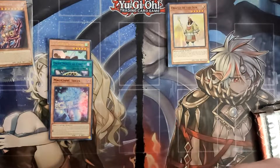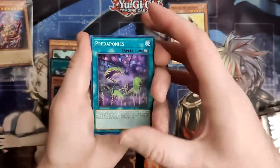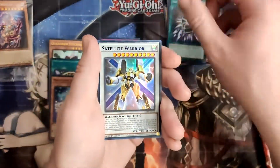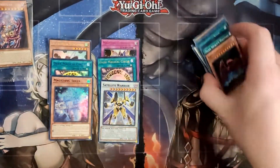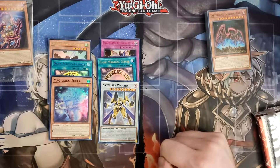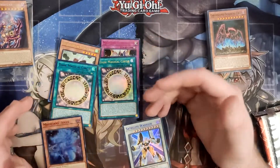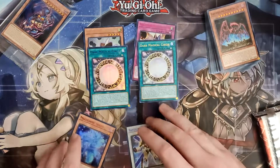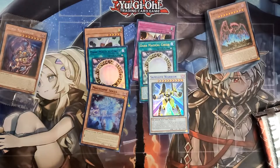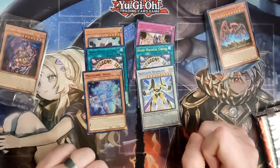So let's see what we get. Magician's Soul is not a bad card to grab, in all honesty. I actually don't know Satellite Warrior, but I kind of like that artwork — it's really cool. Kind of bummed I got two Dark Magical Circles. If you've been following me, you know I'm not a huge fan of getting multiple copies of the same holos, unless it's one I'm really looking for. In this set I just wasn't looking for anything in particular, so it was kind of a bummer to get dupes. But at least they're different colored ultra rares, so that's cool.